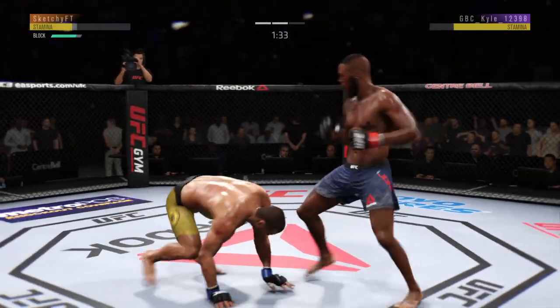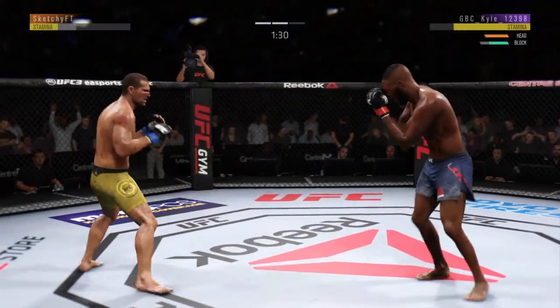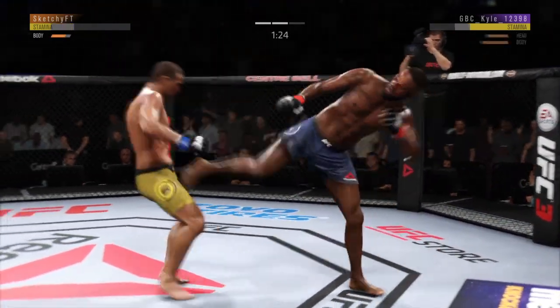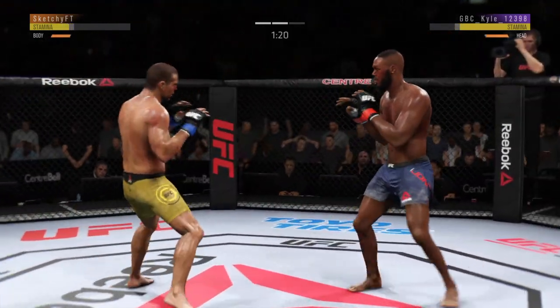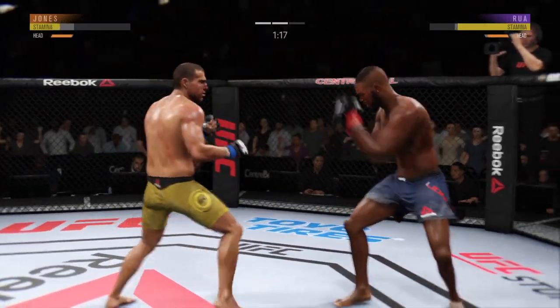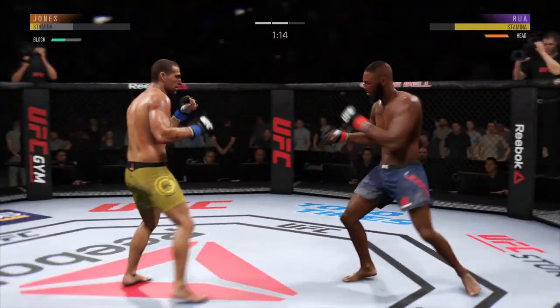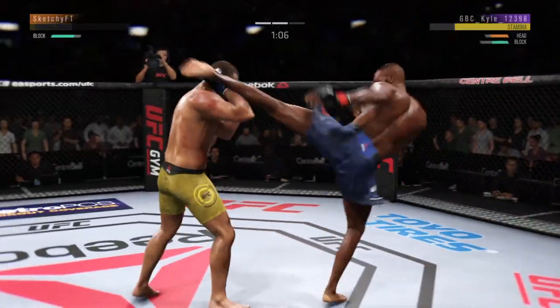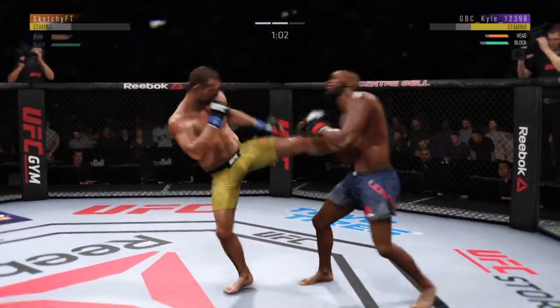He's down. Changing to the southpaw stance now, Joe. Good front kick here. Joe, I know he respects the power coming back, but it looked like he moved right into that kick to the body, and his opponent landed it flush. Let's see if he changes up his footwork to avoid further damage to the midsection.